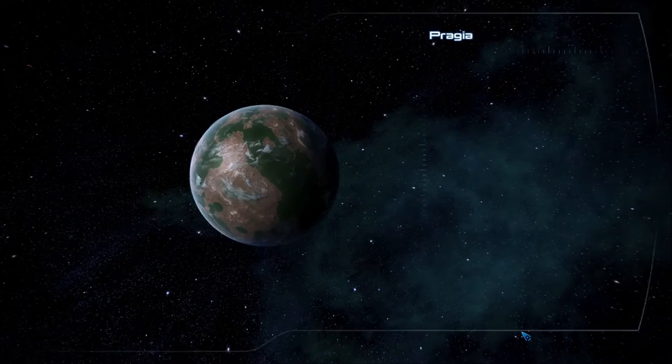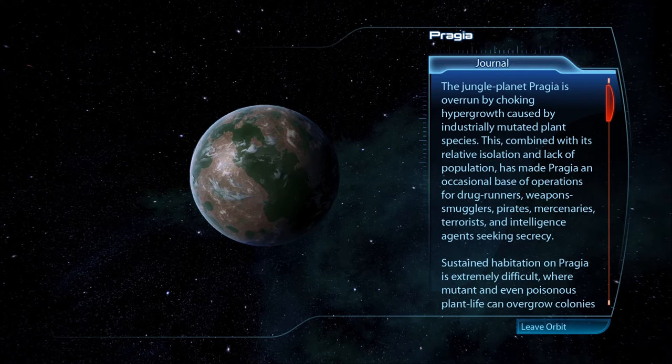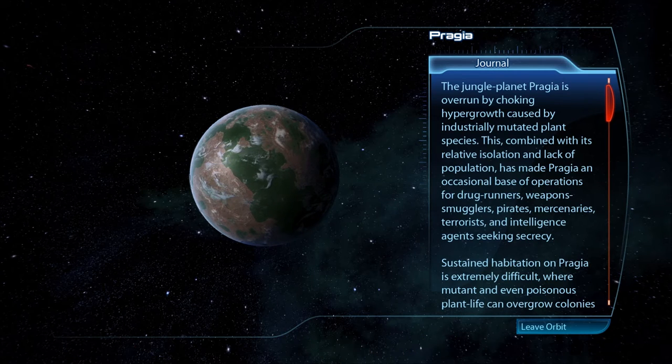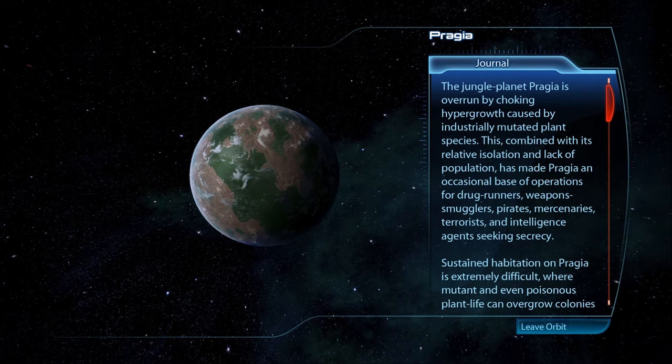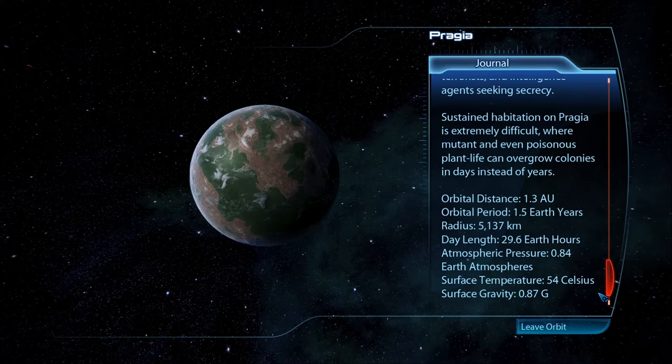Pragya sounds familiar - I think this is where we went for Zaid's mission, the jungle planet. Pragya is overrun by choking hypergrowth caused by industrially mutated plant species. Combined with its relative isolation and lack of population, this has made it an occasional base for drug runners, weapon smugglers, pirates, mercenaries, terrorists, and intelligence agents. Sustained habitation is extremely difficult where mutant and even poisonous plant life can overgrow colonies in days instead of years.